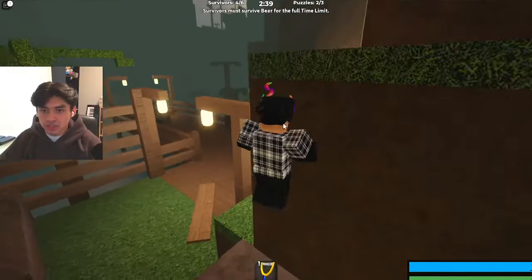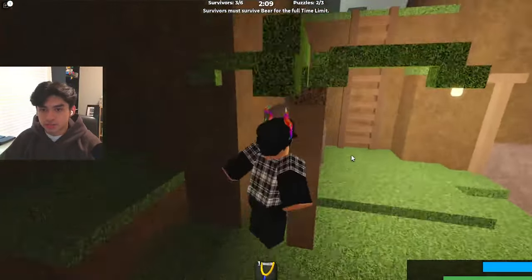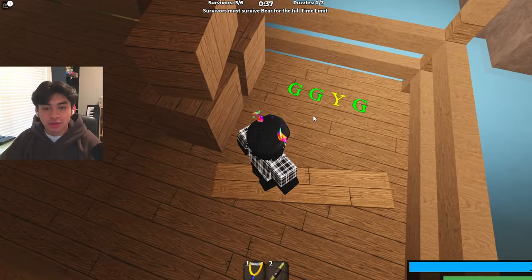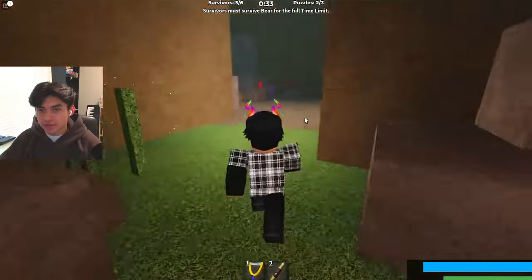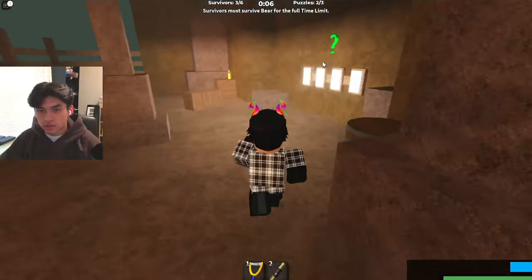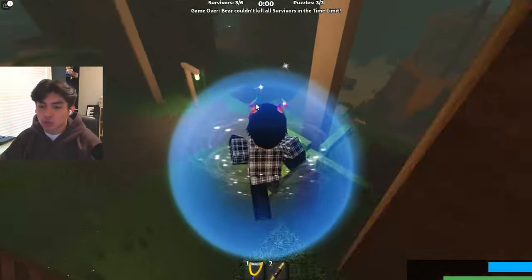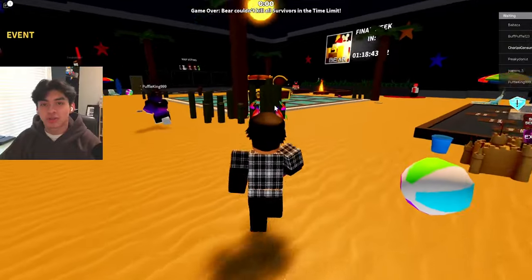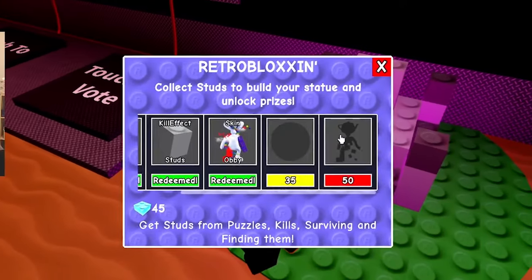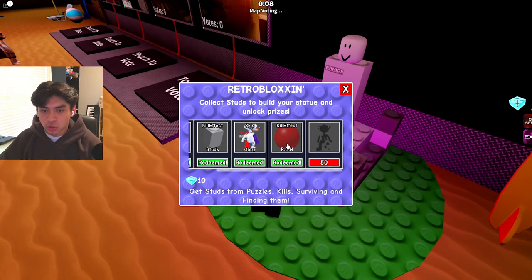No way, bear was right there! Me and Bacon are running for our lives. I found the color code: green, green, yellow — it's on this little plank. We rush back to the main area. Green, green, yellow — one, two, three, one, three, four — and we completed that puzzle! We got a lot of studs that round from completing the puzzle, finding studs, and surviving. We have 35 studs so we can afford this — let's go, we got the kill effect!